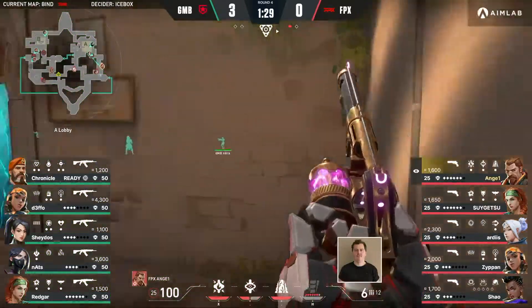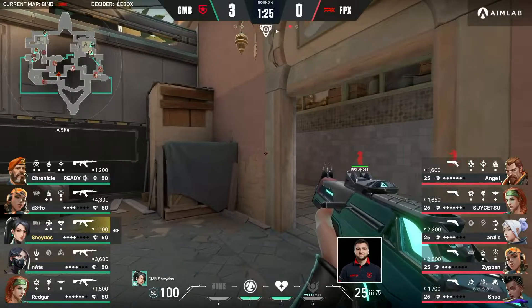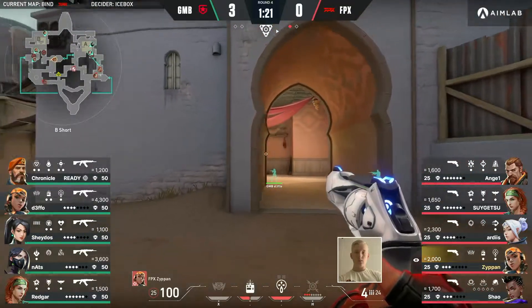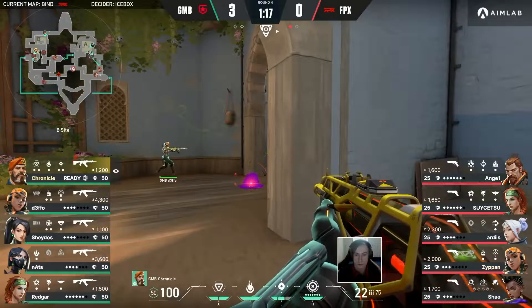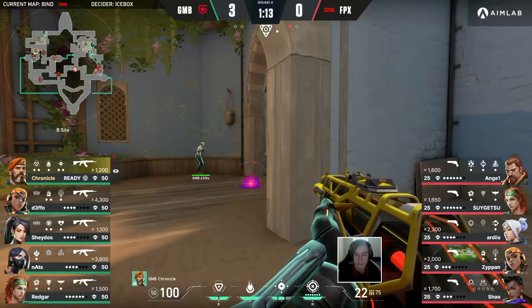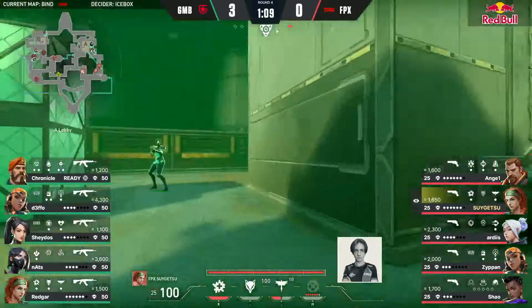This could be quite a commanding lead if Gambit carry on like this — already three to the good and looking quite strong in doing so. The win conditions for FPX are on the back of Zipan and Artis making a fair amount of impact. That does entail the likes of Sugetsu and Angel setting all that into motion, with Shao being an integral factor. Don't get me wrong, but they do need to be instigators in this — they do need to create a lot of opportunity.